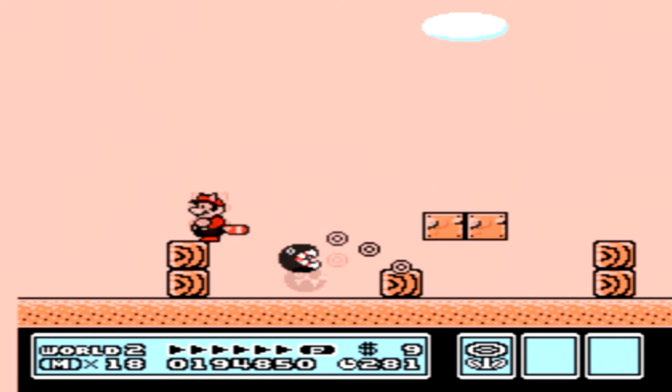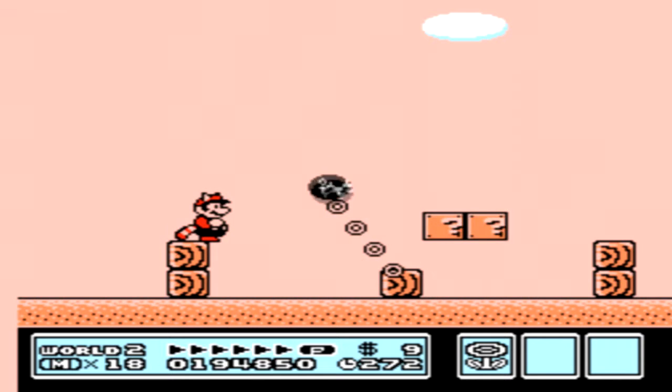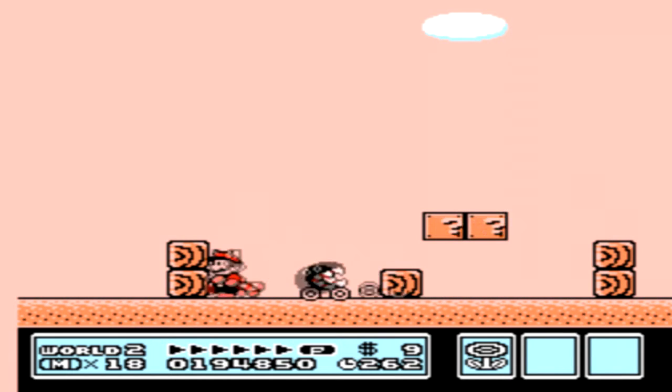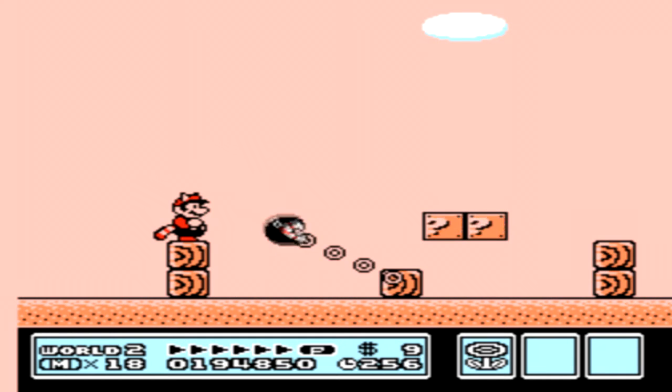Some of you might notice him from Super Mario 64. He was in there, I'm pretty sure. He's in Double Dash, he's in a lot of games now — he's even in a Legend of Zelda game for some reason. We can actually get rid of him, I think, with a raccoon tail, but I'm not 100% sure. I don't believe we can.